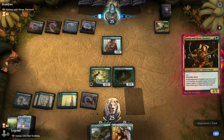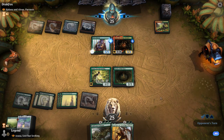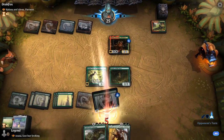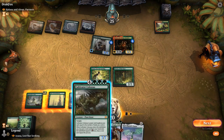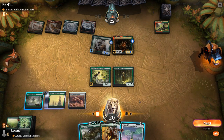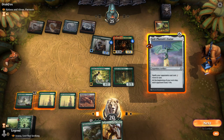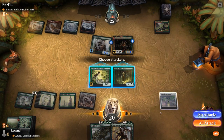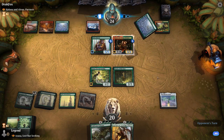I draw a Statue — still a pretty good draw. We're going to take 5 damage here. No lands on top again. I could play Cultivator Colossus, but it wouldn't do much besides putting a 7/7 in play. So I think we play the Statue to try and slow the opponent down a little bit and hope to present some blockers next turn.